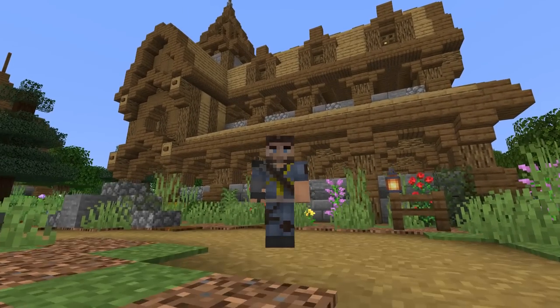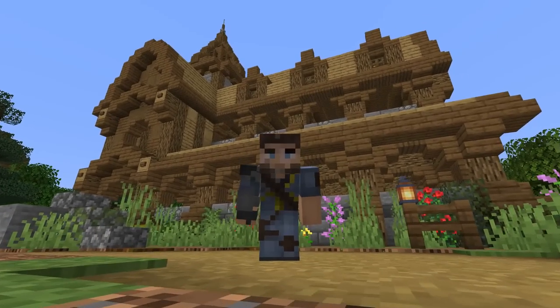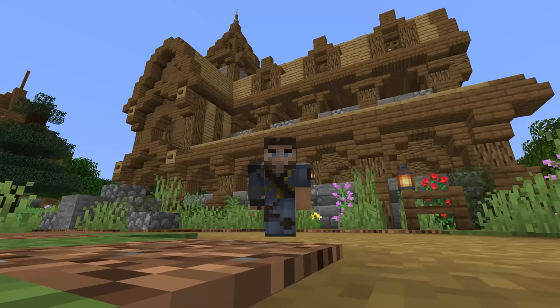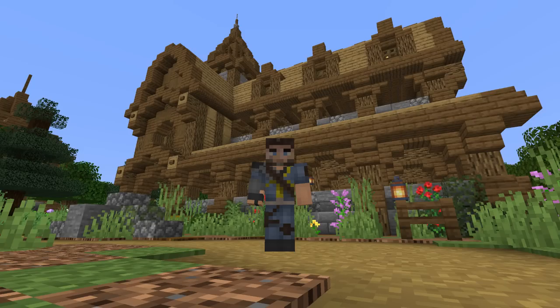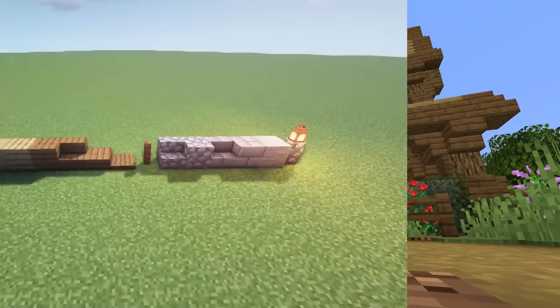Hello everybody and welcome back to another Minecraft video, this is Mythical Sausage. We're back doing another tutorial and today we're going to be doing my single player let's play's horse stable that you see right behind me. This doesn't have to be a horse stable - you can convert this into a barn or even a house, but we're going to go ahead and do it right now in our flat world.